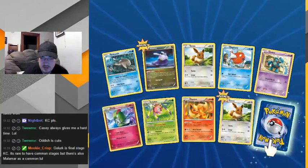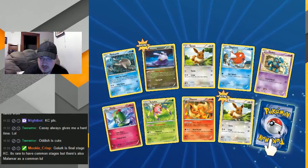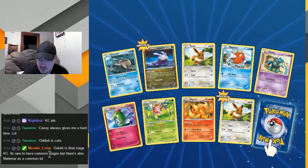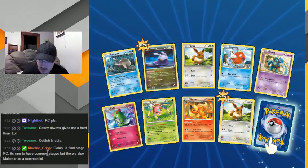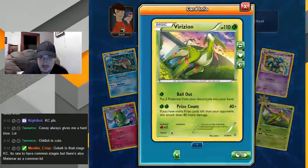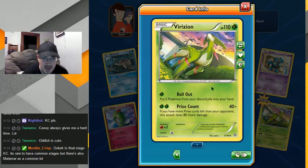Another spider. Oh, there it is — the final stage. Hey, Virizion! I like his full art non-EX version — I use one in my Maractus deck where you can draw two cards. Bailout if you have... well okay, that's pretty good, I'll take that.